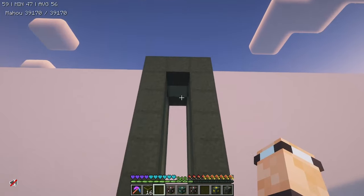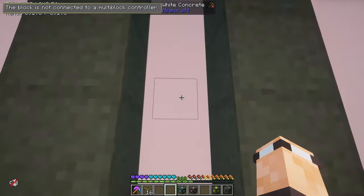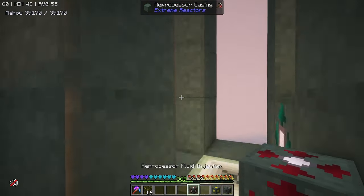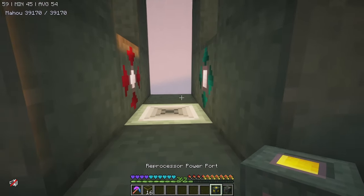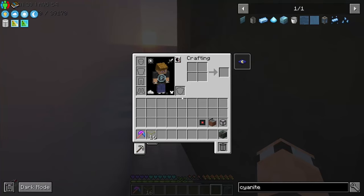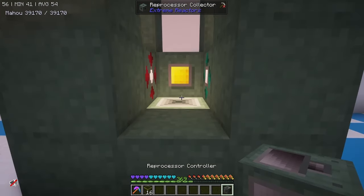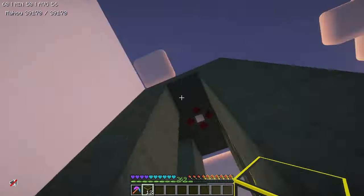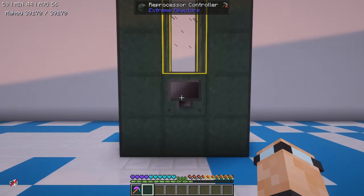The waste injector goes right at the top. You need the reprocessor collector at the bottom and the waste injector at the top. You need an output port, a fluid injector, and a power port — this one needs to be powered. You can almost use the power from the basic reactor to power this. We're using an ender gate because I already have power set up. Then you need a controller at the front, and you just want to put some reprocessor glass in there — job done, you've got a reprocessor.